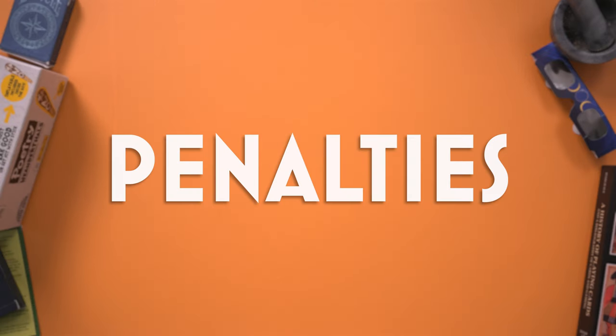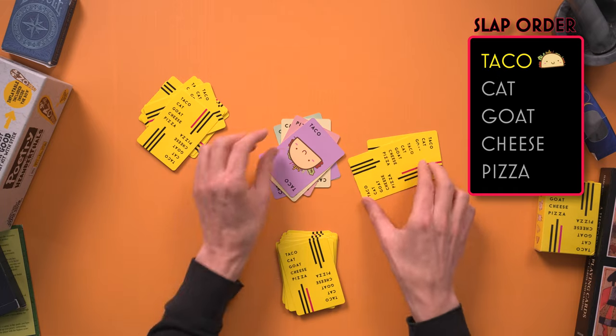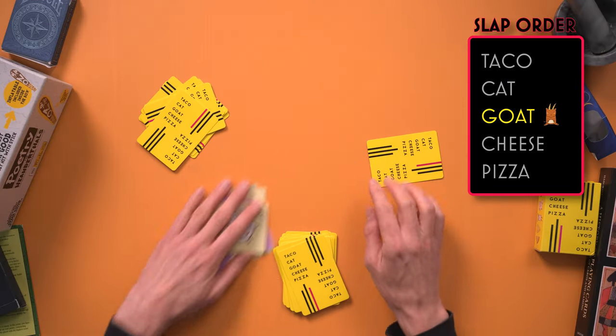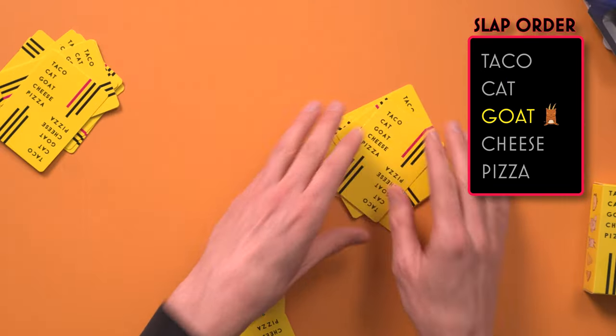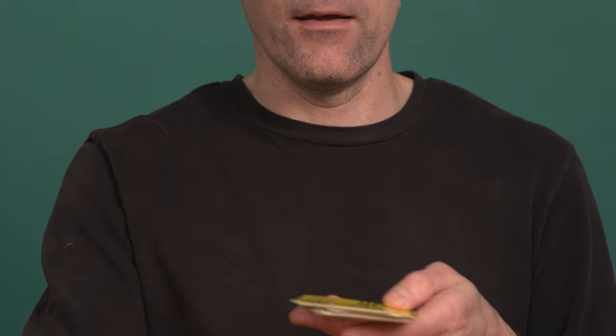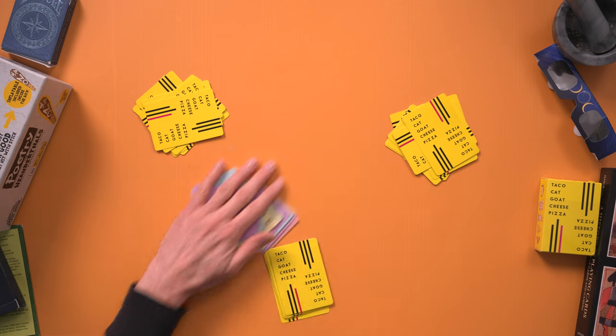There are a few penalties for players who aren't paying enough attention or playing in a sneaky way. If a player says the wrong word on their turn, they must take the middle pile. Players may not take a sneak peek at their card when placing it to the middle pile — such as pulling your card slowly, getting a peek at it, and then putting it down. First time, give them a warning. The next time, give them the whole pile as a penalty. Obviously, if you're playing with very young children, don't be overly strict with them — let them have fun. If a player is hovering, flinching, or makes a false slap, they must take the whole pile as a penalty.